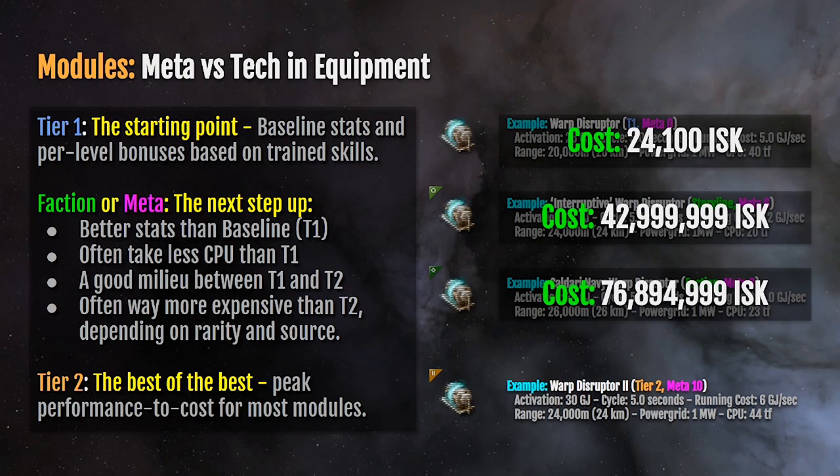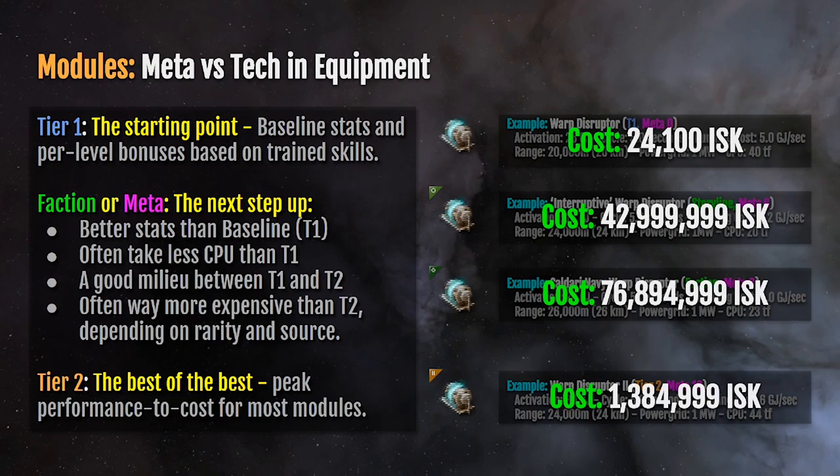The advantage to storyline and faction modules is that they're freaking amazing — they're also much more rare and, ergo, supply and demand, much more expensive. Whereas the tier two module is only 1.384 million ISK. Jumping from tier one to tier two is not so hard to swallow — just spend the extra time training your character and it will be fun.